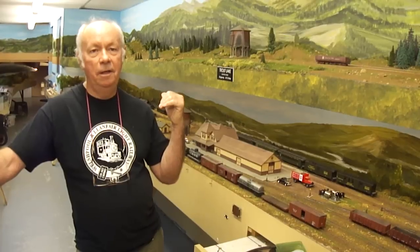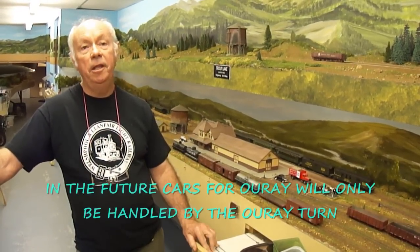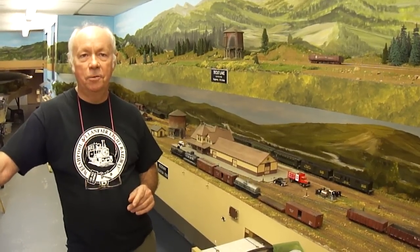The Urich cars will be handled by the Urich train, which will originate in Urich and come down to Ridgeway. If it has set-outs for the RGS at Ridgeway, they'll be handled by the local switcher, and it will not pick up any cars — the computer would overload the train and it would never run. On the way out of Montrose, about 45 minutes later the train arrives at Ridgeway, picks up any RGS cars going to Urich, and proceeds to Grandview Mill and Urich. The little C16s and C19s just couldn't handle additional cars from Montrose.